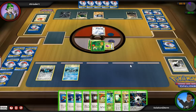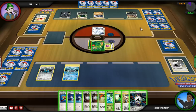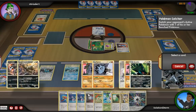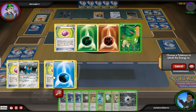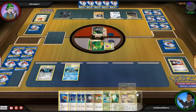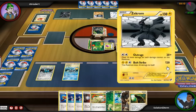He goes for a Plus Power and uses Outrage — it only does 40 because of the Eviolite. On PTCGO it actually heals 20, which is interesting but kind of bad, because if a Pokémon only does 10 to you, you're still going to get 20 healed — not balanced in my opinion. I end up going for the Catcher on the Tyranitar rather than the Pupitar, because I know I can two-shot it, and since it has Energy on it I feel it's the biggest threat. In a deck with no acceleration, you always want to get rid of Energy if there's no bigger threat on board.